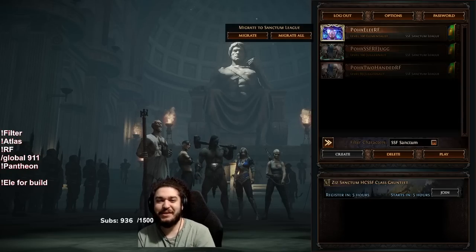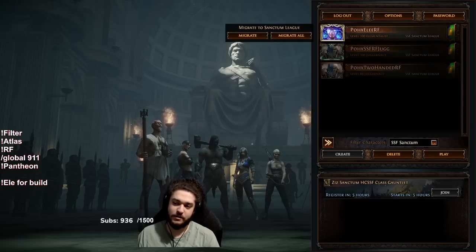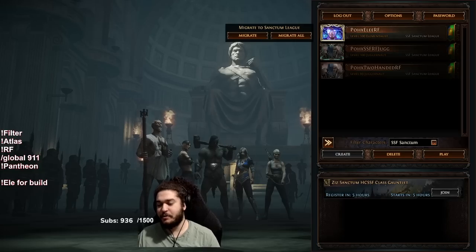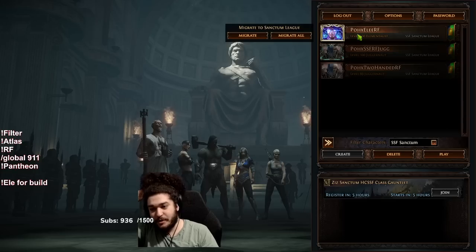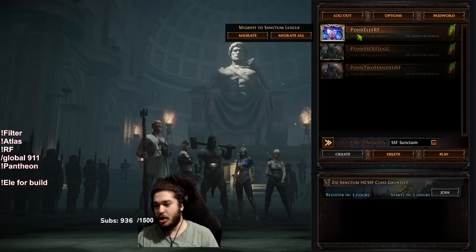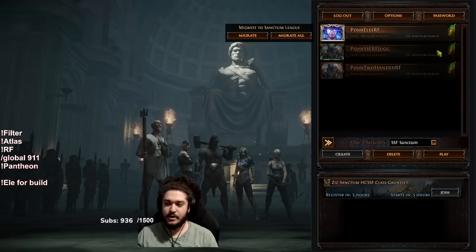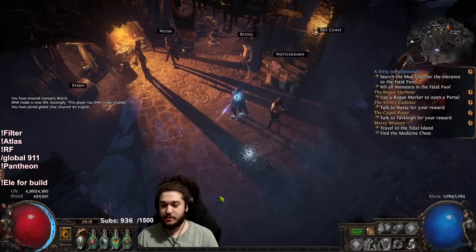Welcome everybody, good morning. I wanted to give you guys my final update on the elementalist Righteous Fire that I've played — we actually dinged 100 with it in SSF. I'm pretty happy about it. It's always tricky trying to get the defensive layers up to par on an elementalist as I'm not really comfortable with building spell suppression, but thankfully Loreweave with Eternal Damnation really carried us here. I've got another character to show but that's not for today's video — we've got an actual melee build. Let's go ahead and get started on the elementalist.